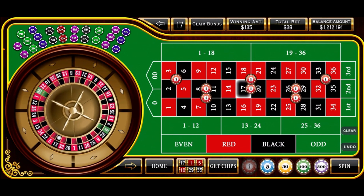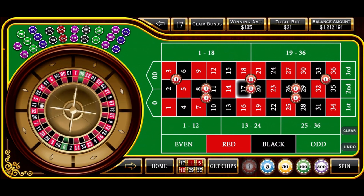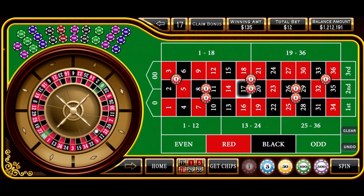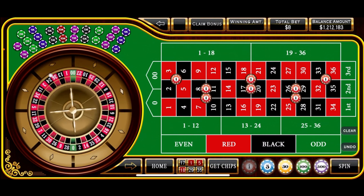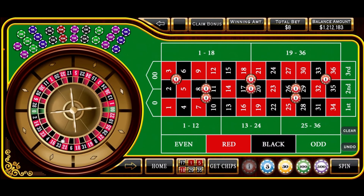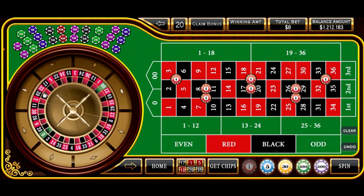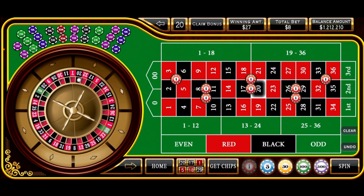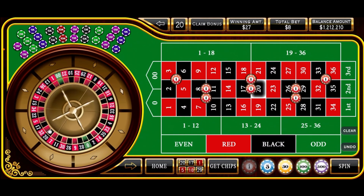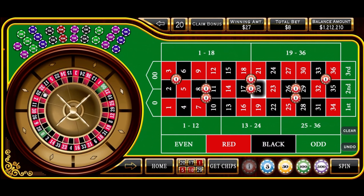Now we go all the way back down to our base level — $8 total bet. We reduce these down until we get to eight, and we are spinning. There's 20 black — so that's another jackpot number, and that gets us up to a new session high of $1,212,210.